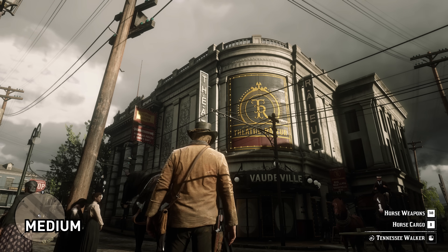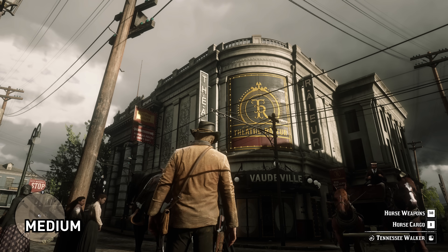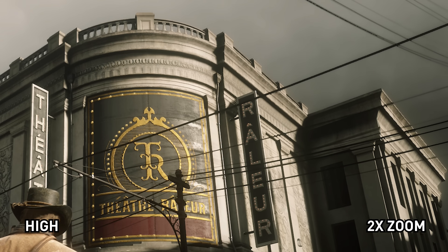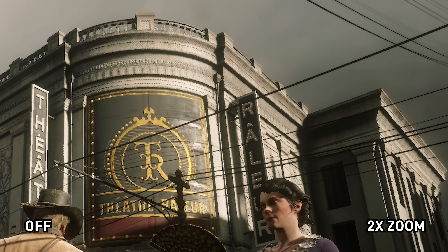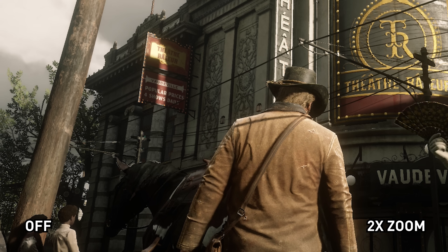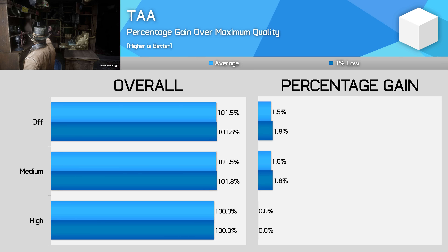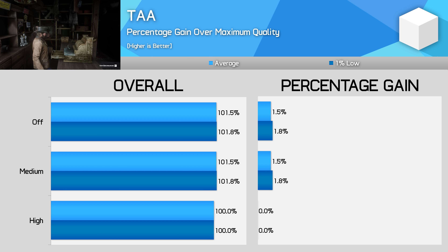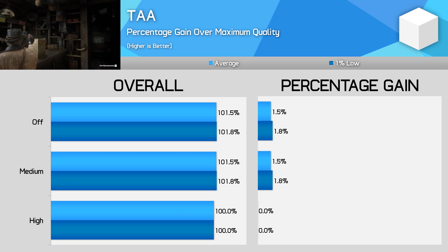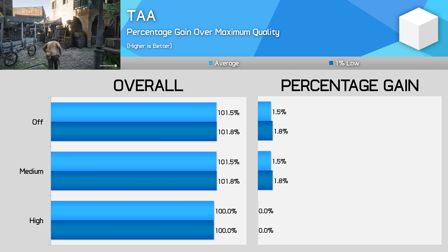Temporal anti-aliasing — TAA — is the main form of anti-aliasing in the game and the one I'd expect most people will use, especially given the punishing nature of MSAA. It does a good job of reducing jagged edges and cutting out shimmering; character hair in particular is very shimmery with TAA disabled and looks pretty awful — that's eliminated with TAA on. There's a slight reduction to sharpness with TAA enabled but it's not the worst I've seen, and that can easily be corrected with modern sharpening filters available through both the AMD and Nvidia control panels. There's not much difference between high and medium TAA; high is slightly better at reducing jaggies but comes at a 1–2 percent performance cost, so I'd use medium with a bit of additional sharpening if you find it too blurry.